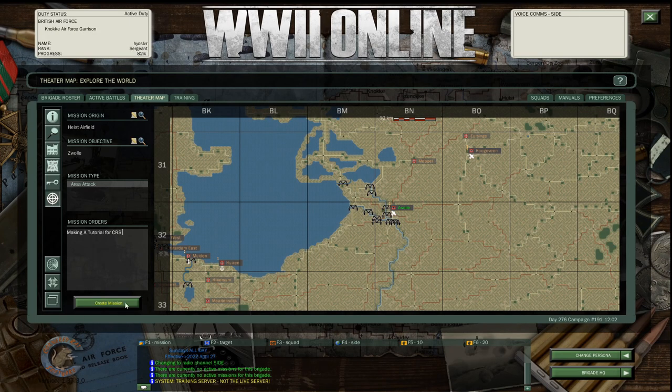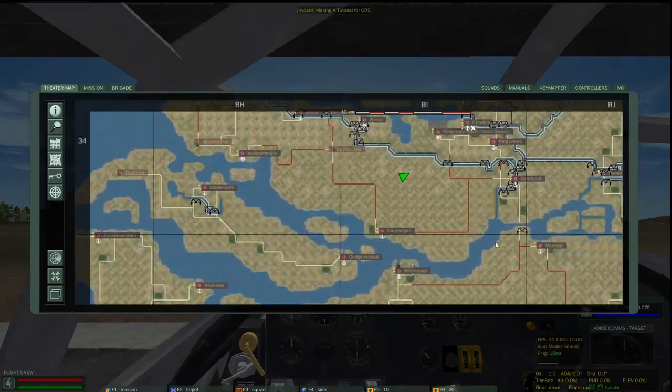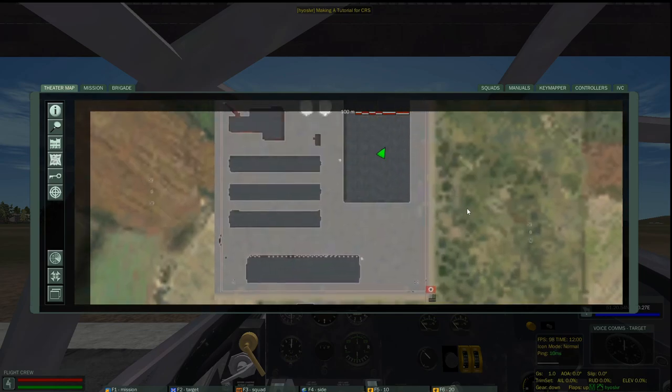You're going to want to set yourself up a waypoint at the target. You can click on your map and go to the drop-down and select Target. That'll take you to where your mission is, your target mission.